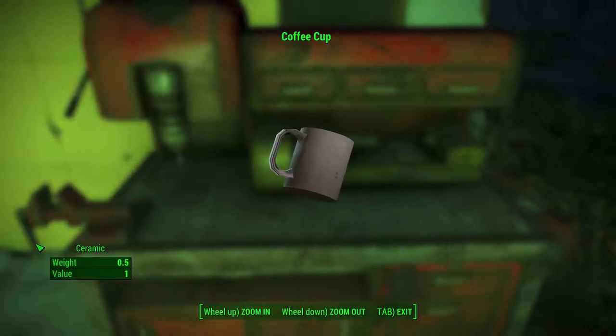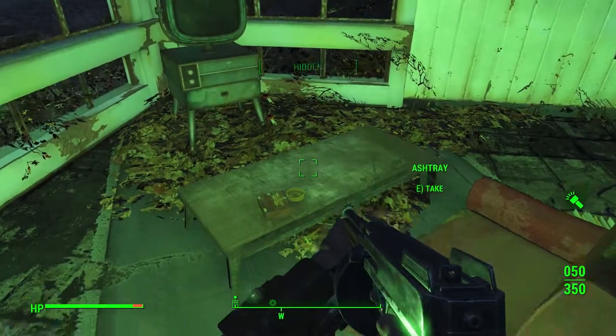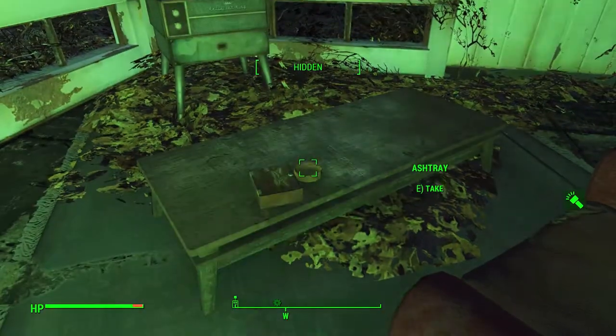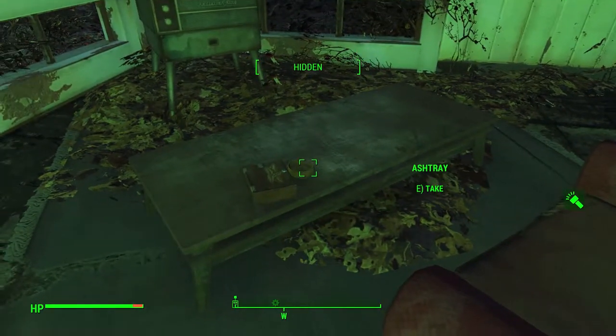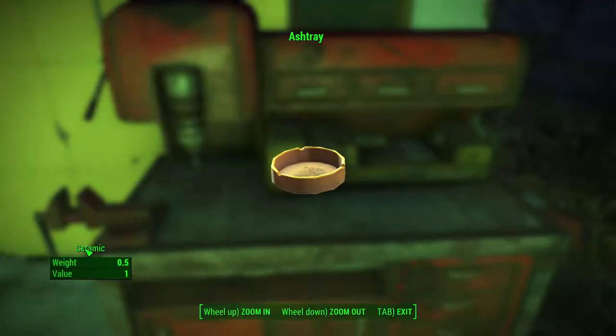Number 5: Coffee Cups and Ashtrays. Coffee cups and ashtrays are a great source of ceramic and can be found in most pre-war ruins around the world. The weight to material ratio is okay, but as ceramic is one of the harder to find semi-rare resources in the world, I don't mind a little bit of extra weight. Coffee cups give one ceramic and have a weight of 0.5, whilst dirty ashtrays have one ceramic — two if unused. Ceramic is mostly used for electronic stuff such as lights in your base.